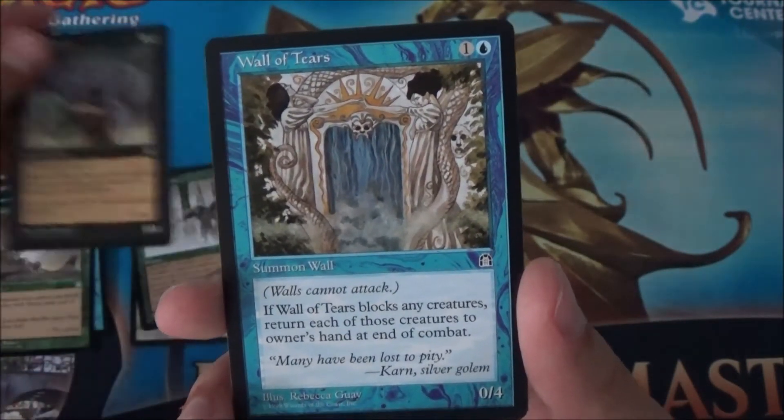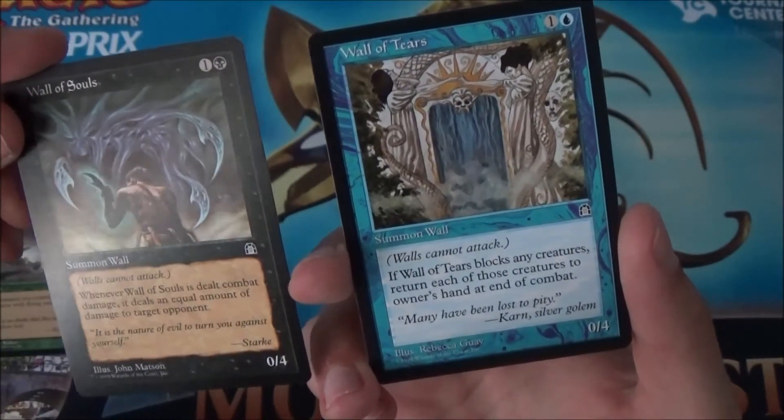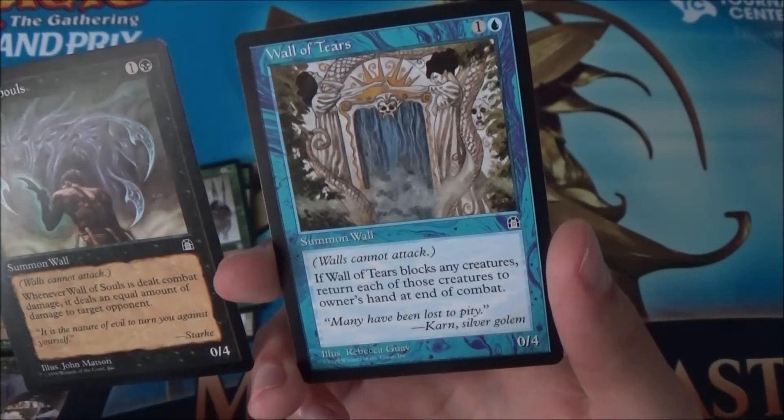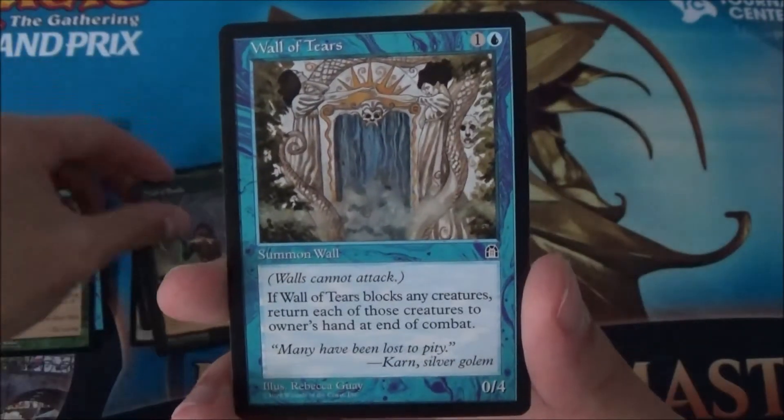Another wall! This was a cycle by the way — I remember this. You have the green one with the draw-a-card effect as well. They're all two mana, zero-four, and have extra abilities. Wall of Blossoms — that is cool. And this one bounces creatures.